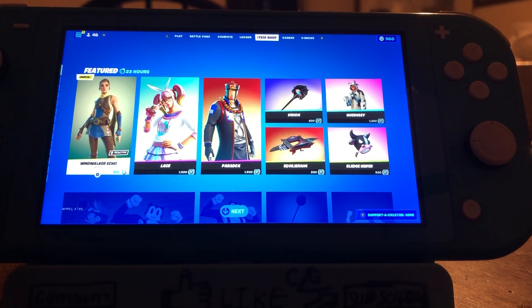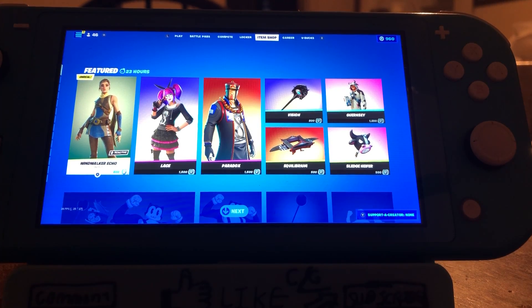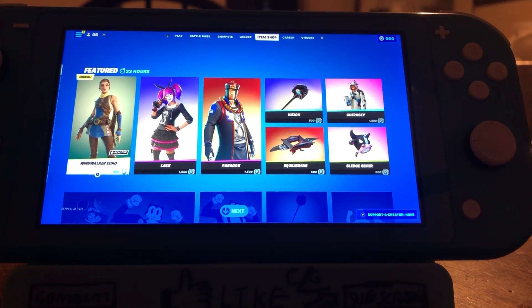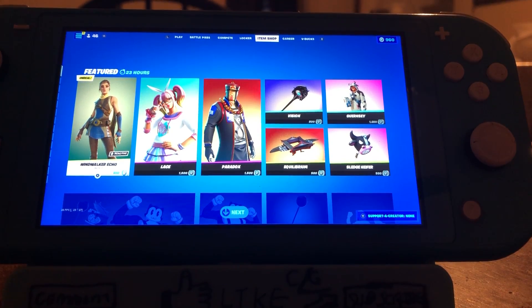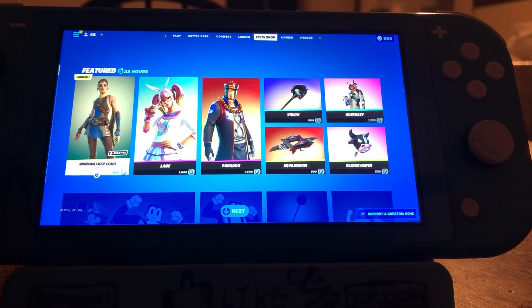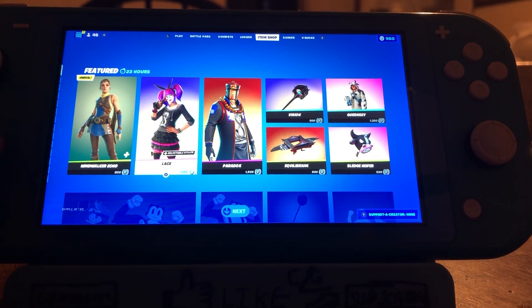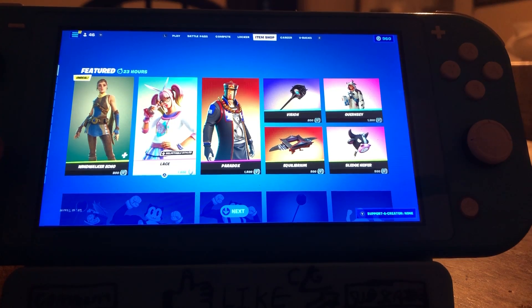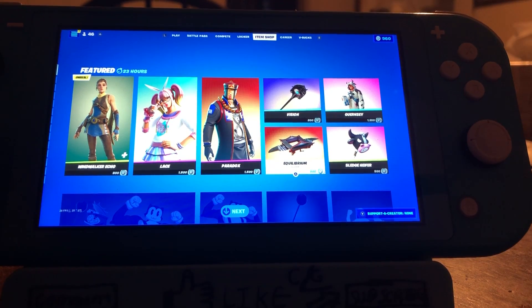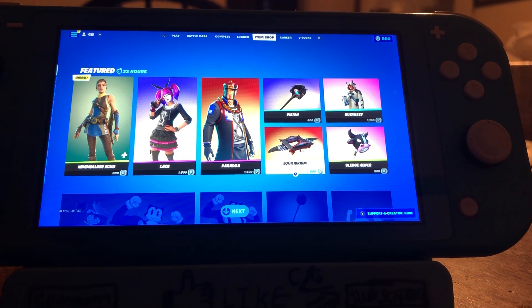What is up everybody, hey guys, today welcome back to another live Item Shop review. It is the 30th of January, let's get started. First off we have the Wind Walker Echo with reactive styles, we have lace selectable styles, and we got Paradox the efficient pickaxe.